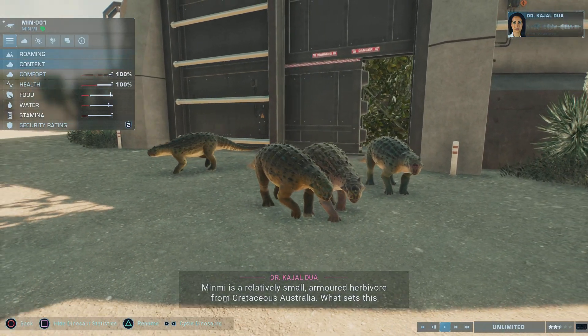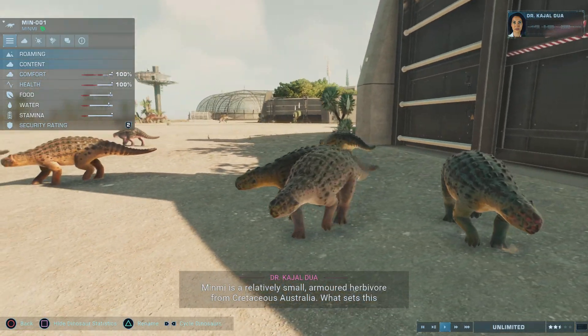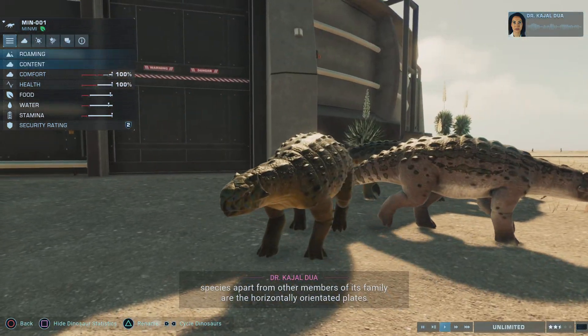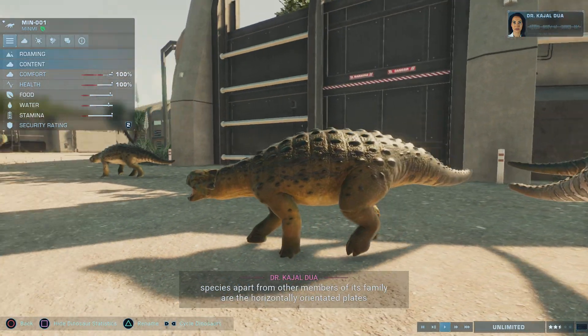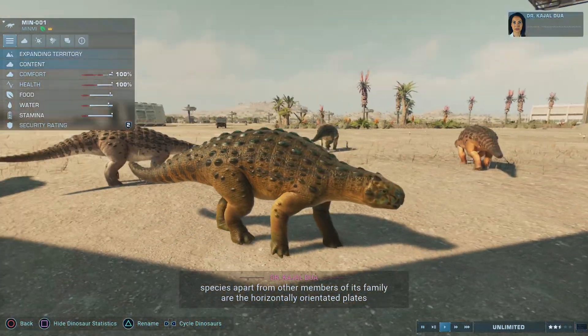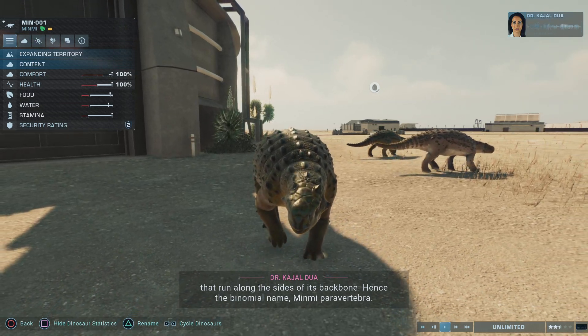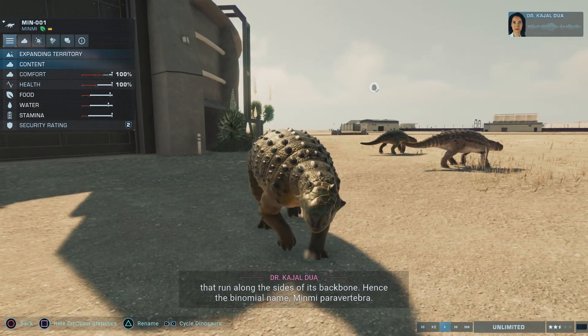Minmai is a relatively small armored herbivore from Cretaceous Australia. What sets this species apart from other members of its family are the horizontally orientated plates that run along the sides of its backbone. Hence the binomial name, Minmai paravertebra.